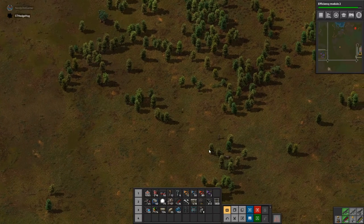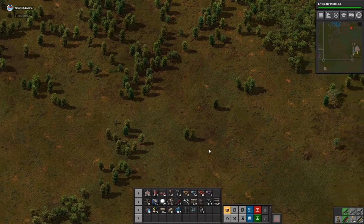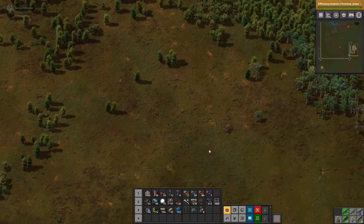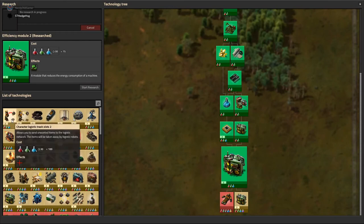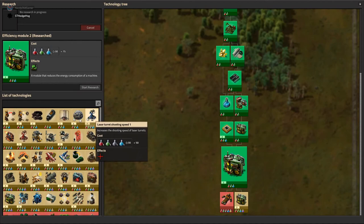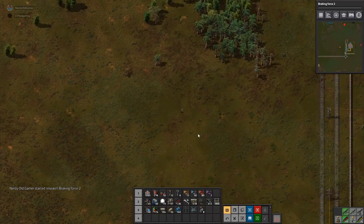I suppose we need to put down some of these robots and get them to do things. For that we need the provider chests and our better armor — so it's kind of a struggle. I've got 16 provider chests — what should we prioritize? Probably all the belts and stuff.